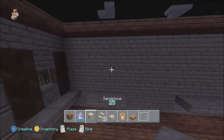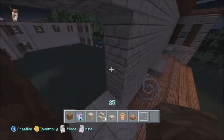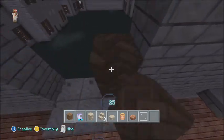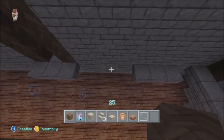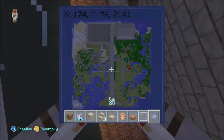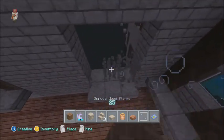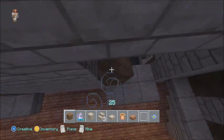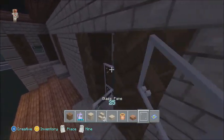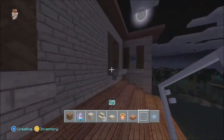I realized when I was building the windows I forgot to do the window designs right here. Basically one block from this windowsill I put in one, two, three, four — it should be even. So what I'm going to do is fill this in really quick, then work on the front and back. After the front and back we can work on the roof, then put in some floors, furnish it, and we will be all done. Let's see if the map is showing up yet.